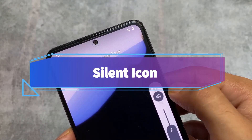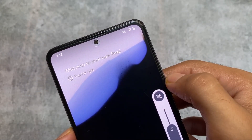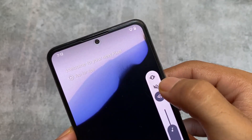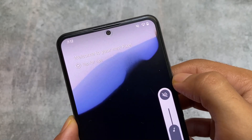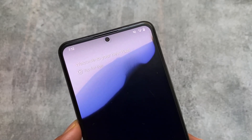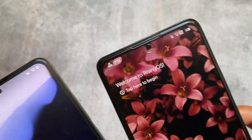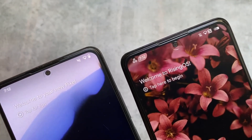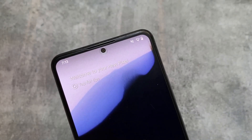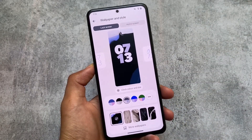In the volume panel, the silent icon has also changed — it no longer looks the same as in Android 13, and it actually looks quite good. When you put your device into silent mode, you'll notice this new icon. Comparing with another device running Android 13, you can see how the old silent icon looked, while on the Android 14 side there's a new silent icon now shown in the status bar.